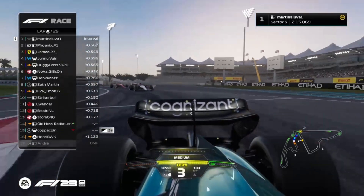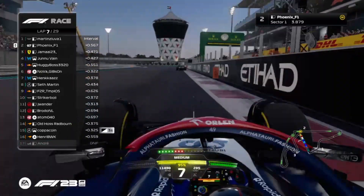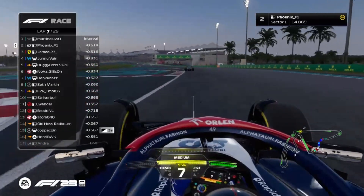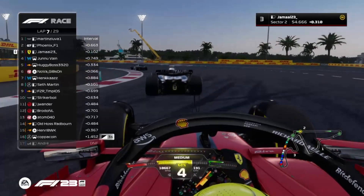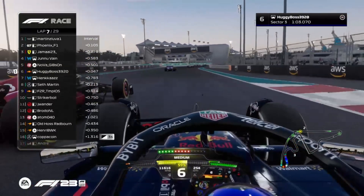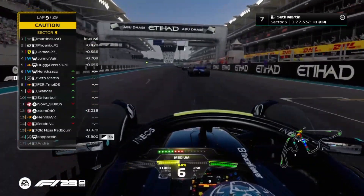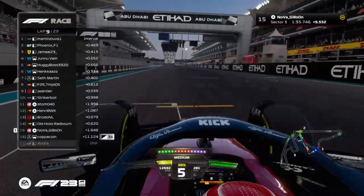Martin's gone very early actually and manages to get a small gap — six tenths. Phoenix didn't react that badly, but there's no DRS for the next three laps. Jamal is close behind Phoenix in the Ferrari. Let's see if Jamal can make a move and go up into P2. Nova Gibson makes a move on the Red Bull — they go side by side — but Janitor backs off. DRS is enabled and yellow flag — Nova Gibson is round and is now in P15.